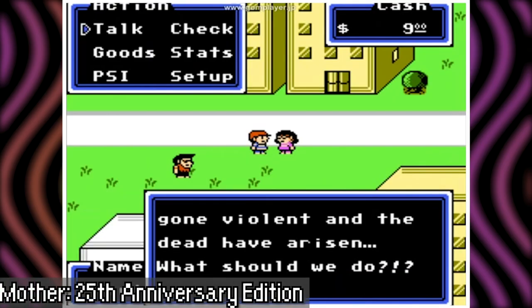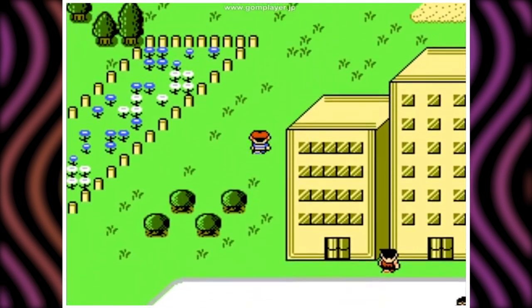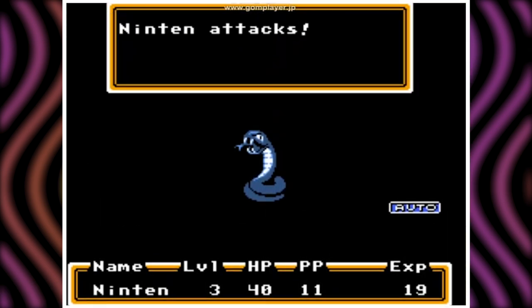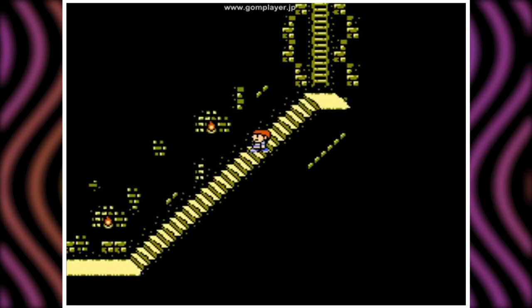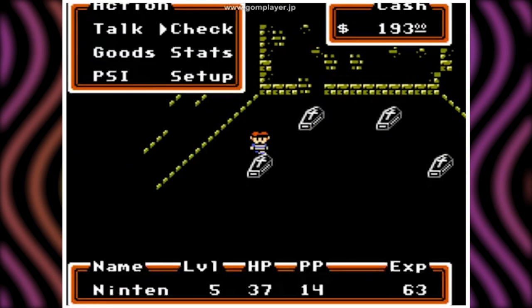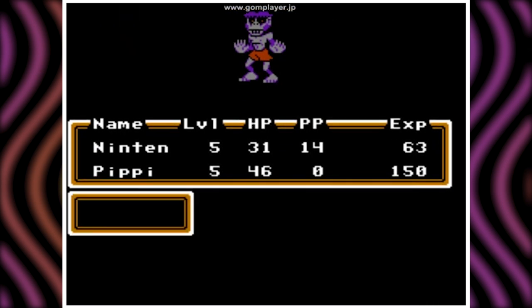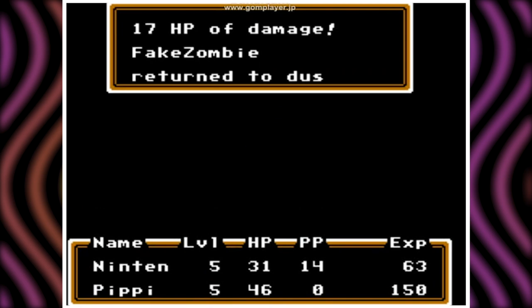Probably the best place to start off would be with the only decent version of a Mother 1 fangame I could find. The Mother 25th Anniversary Edition was a rebuild of sorts, and in my opinion is the definitive way to play the original Mother title. The overall game has very little changes from the original, but many of the areas are easier to navigate, some dialogue is refined, and perhaps coolest of all is that all the sprites were completely redrawn to more accurately model the clay versions originally marketed with Mother 1.